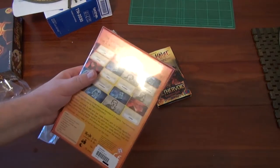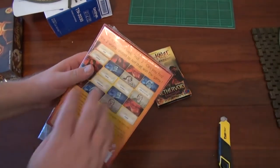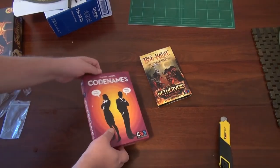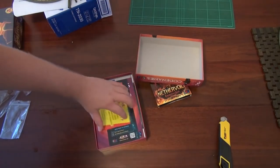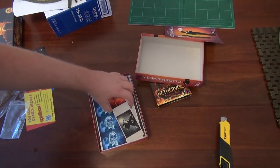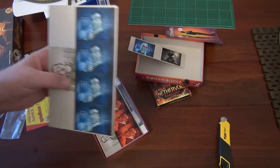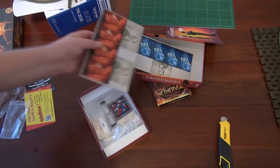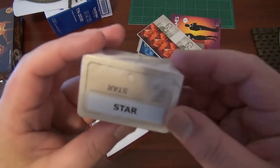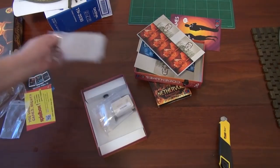Now Codenames, you probably know because it's getting a lot of love from some very popular video bloggers. Basically it's a very light party game. I could probably teach it to you in the two seconds it's going to take me to show you the parts. Cards have words on them — Star, Day — they're double-sided. I think there's about 400 cards in total, 200 per side.